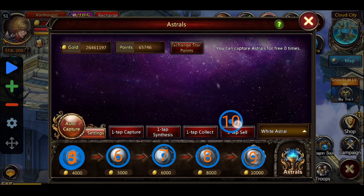It's up to you guys — if you want to earn an extra amount of gold from selling the Astros, you can put a tap on the one-tap sell, but I don't do that; I put it on one-tap synthesis.